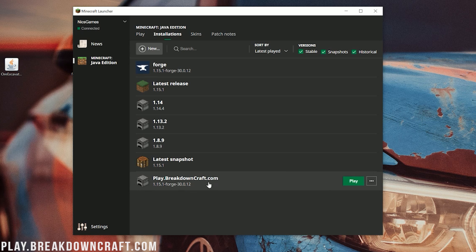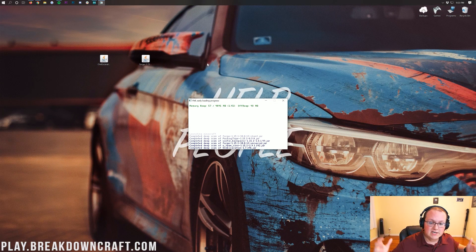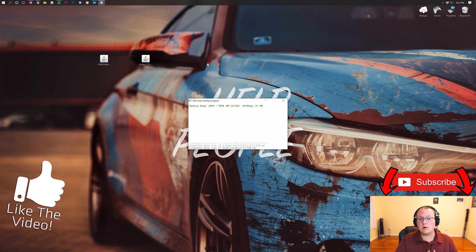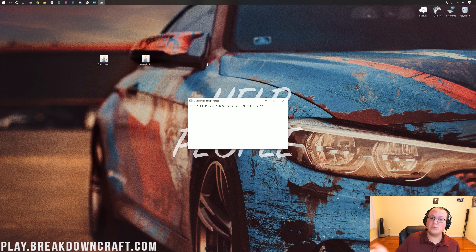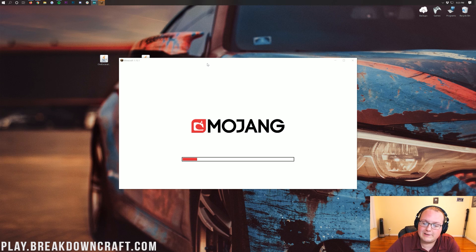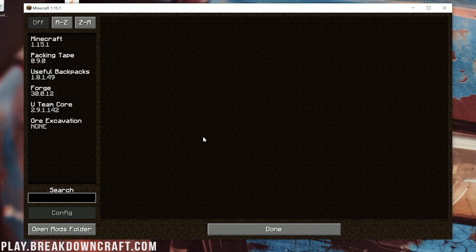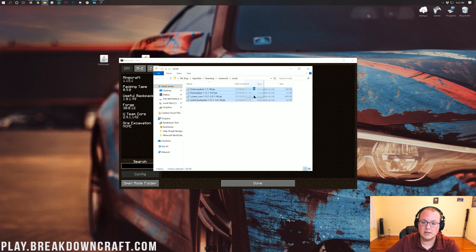Once Forge and Minecraft have opened, we'll be able to install Ore Excavation. Note that you will need to reopen Forge after this step, but you won't need to create the profile again. Once you're on the Minecraft main menu, click on the Mods tab. Then down in the bottom left, click the Open Mods Folder button.